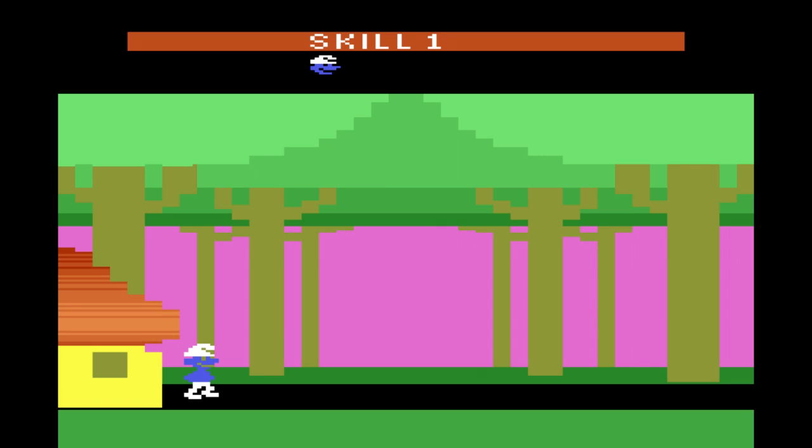So this is the Atari style. We can select options here. You can see the skill level going from 1 to 2, 3, 4. Now if you have two players, you can also set a two-player skill level on 1, 2, 3, and 4. We're going to start off on skill level 1 right now. You hit the button to start the game.